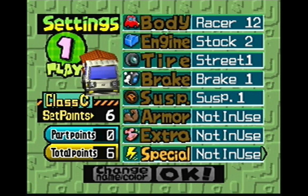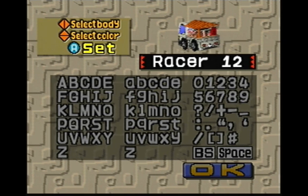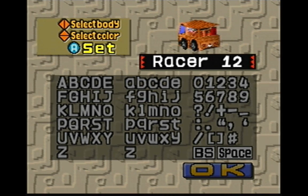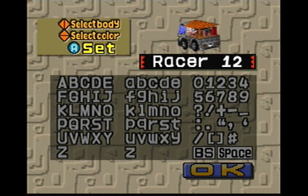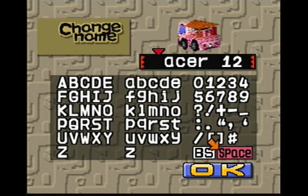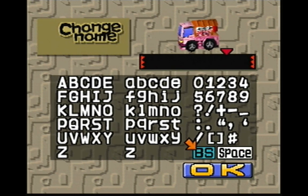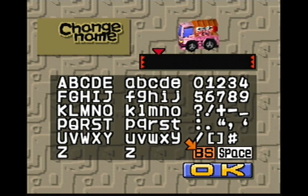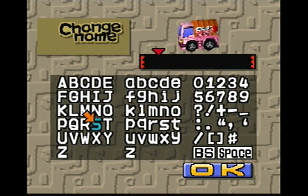I'm going to go ahead and just go with stock, because we're going to need the engine power with this beast. Now you can change the name and the color as well. What should we name this? First let's pick a color — pink it is. It's kind of a pain in the ass to backspace. I'm using the old controller; my newer controller had some big issues with the last game I played.